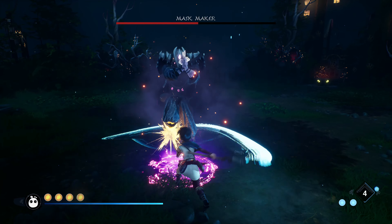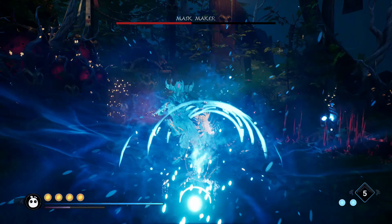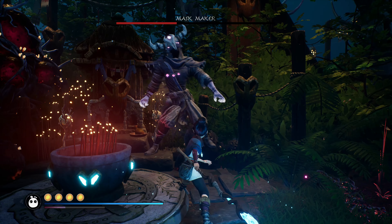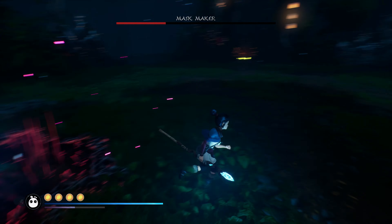Now it's time to repeat the same strategy from phase one, which is to look for the opportunity to shield dash him into being stunned, and then keep him stunlocked with charged heavy attacks. You can't keep him stunlocked forever though, so I'm saving my rot hammers for after he teleports away.